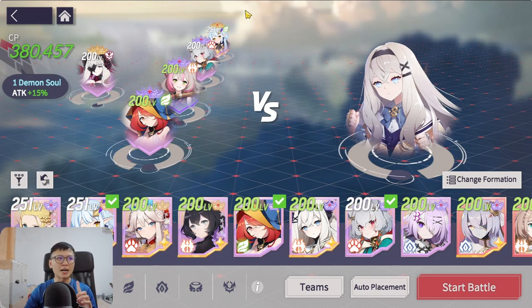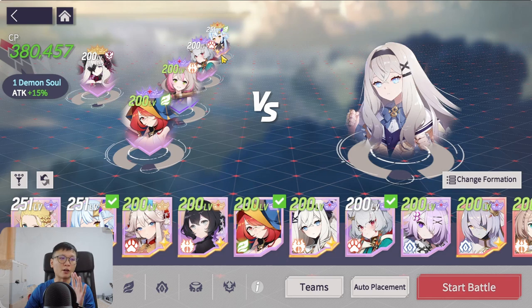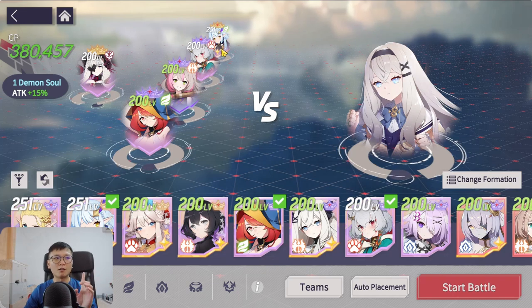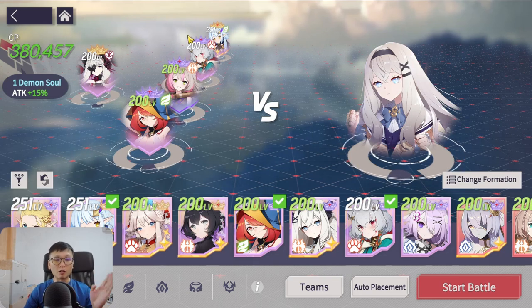Talia plays a very important role as well, providing the attack buff and defense buff at all times as long as she's on the field. She also provides a cleanse effect on her main skill and mana regeneration, so that Lizalot can burst at full damage and more frequently — ensuring that every time G-Memphie's bar reaches max, Haru has her main skill ready so we can stun consistently.